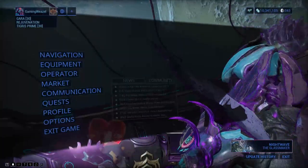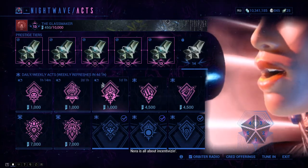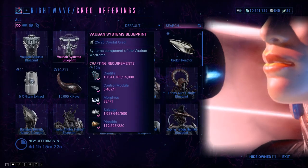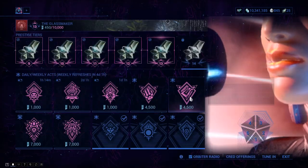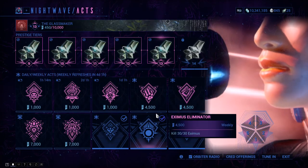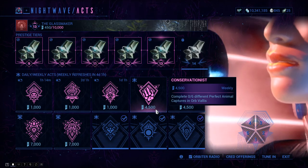Vauban is obtained through Nightwave missions - complete weekly missions, earn credits, and go to the credit offerings to purchase his parts for 25 credits each. His blueprint is from the market. Volt is available in the clan dojo with his blueprint in the market.